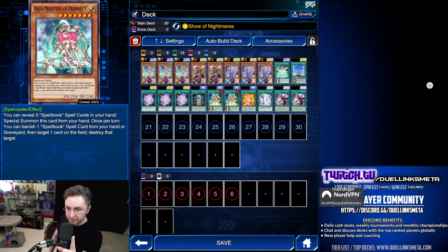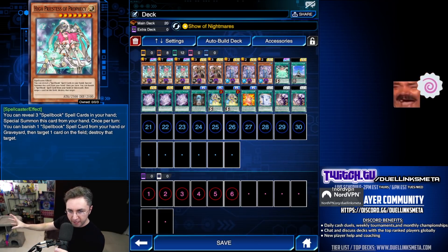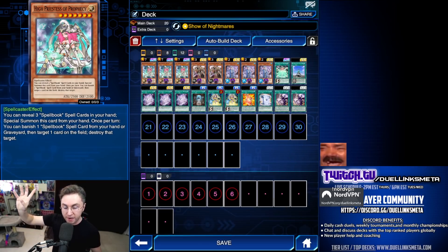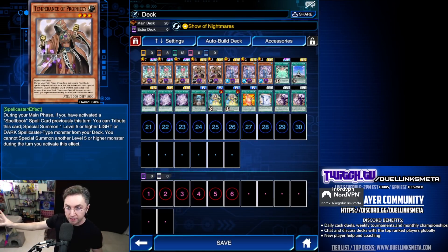Then, once per turn, you can destroy any card on the field by banishing a Spellbook from the hand or the graveyard. There's another way to summon her, and that is through Temperance.